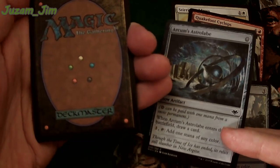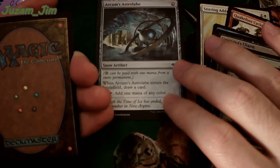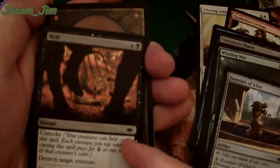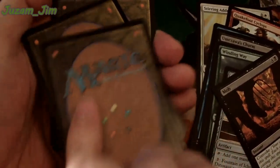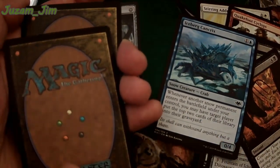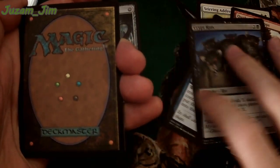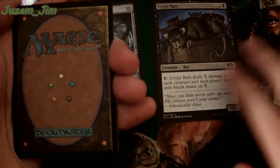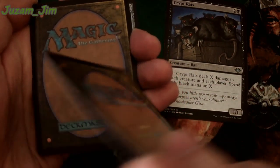Jim says yes for the art card — you got it, buddy. Astrolabe — that's worth something. That's a great card in Modern. I think that's the best common you can hit in the set. We've got two commons now. Snow Creature — Snow Crab. Crypt Rats has been reprinted a bunch, but it's a card that used to have a ton of value, especially on Magic Online. So you get to wipe out some creatures, do a little board wipe.